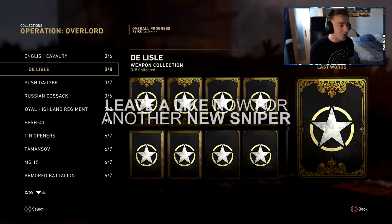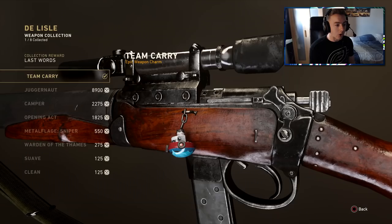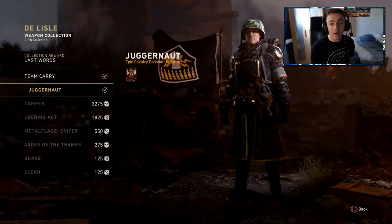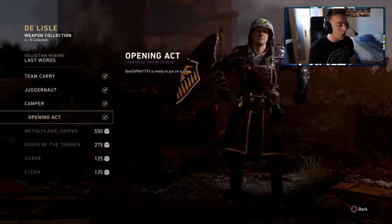They've added in like so many now. This one is Delil — I want to say that, I don't want to butcher that one. I've just got enough armory credits to get this one unlocked. I don't know why that cost so much, but we got team carry, we got juggernaut. Apparently this sniper is pretty lethal. We got camper as well. Open it out — we're unlocking all of these, and we've got it.